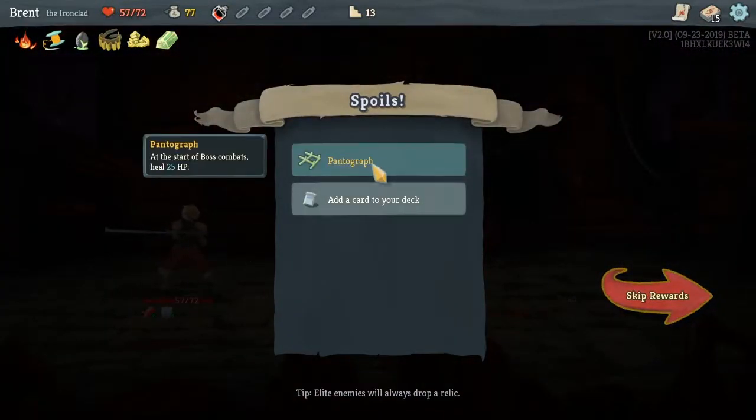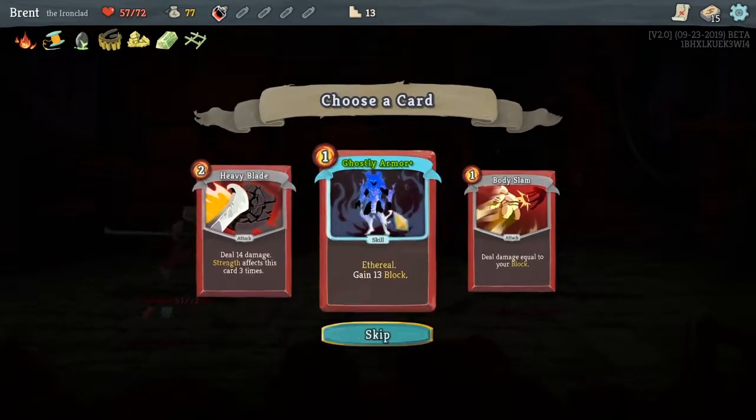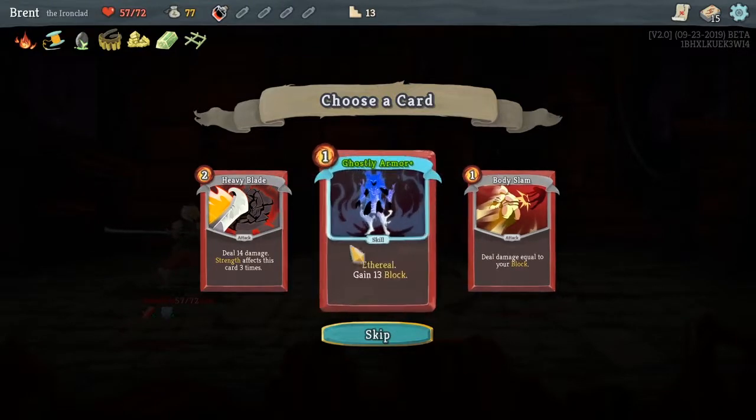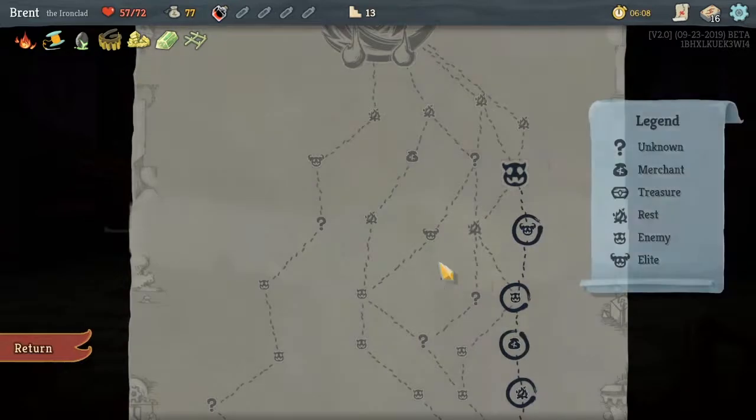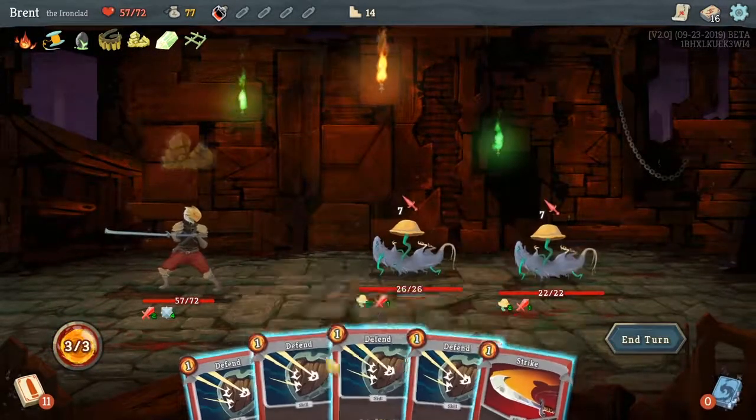Pantograph — at the start of boss combat, gain 25 HP. That solves the having-to-rest-at-the-first-boss problem every go around. Ghostly Armour — Ethereal, but 12 block for one energy. The Ethereal is the negative side, but just the 12 block for one.